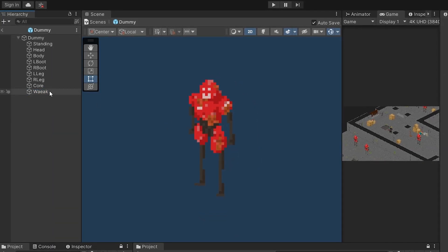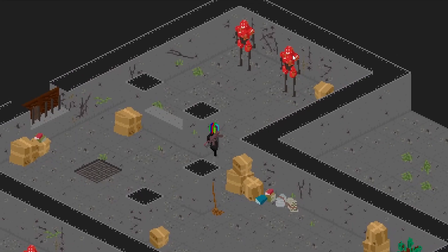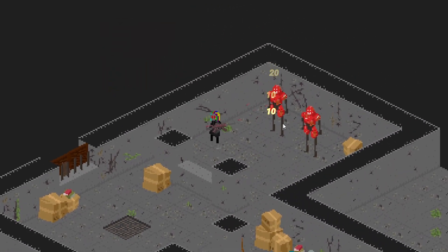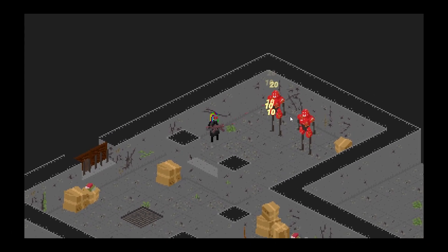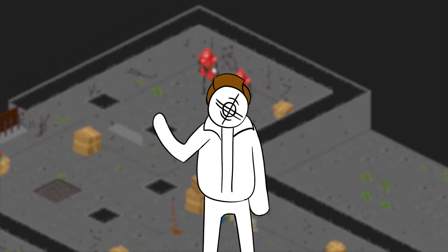We'll remove the weak spot from the dummy for now since it's very unbalanced. By the way, while doing all of this, the walls broke — don't ask. Also, forget legs. It's not that shooting legs is much nicer than shooting the body; there's no logic in that. Just random values when hitting the body would be enough.